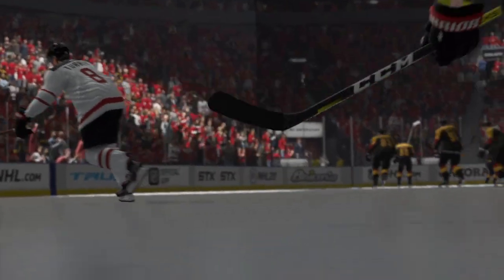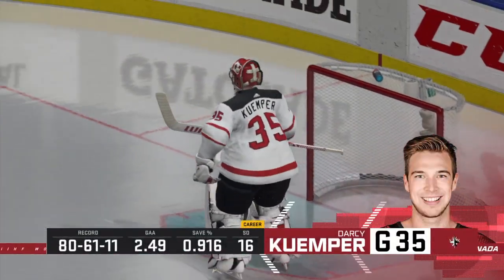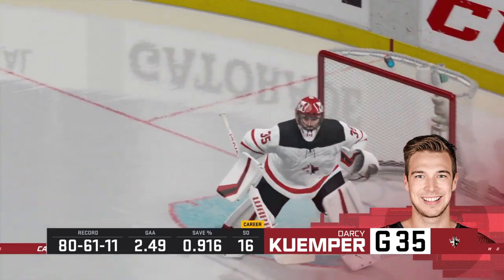Hubert O is one of those guys that our cameras will be keeping close tabs on here tonight. His name is up on the board in the opposition's dressing room — he's a player they will key on trying to stop.